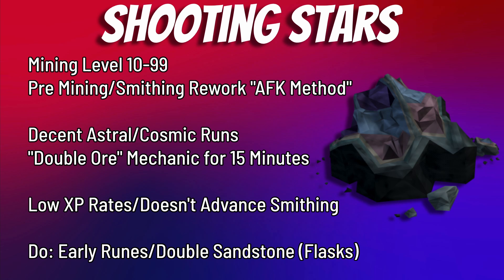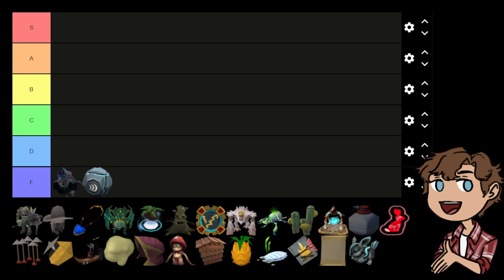That niche is the double ore mechanic — once you complete a shooting star and hand in 100 stardust to the alien guy, you get a 30% chance to get a double ore over the next 30 minutes or so. This is actually really powerful in combination with sandstone, because it increases the amount of sandstone you can get per day as the double ore doesn't count toward the daily cap. For higher level invention and archaeology tools, you can cut production from about 30 days down to 20. Definitely do it if you need early cosmics and astrals or blessed sand, otherwise avoid.